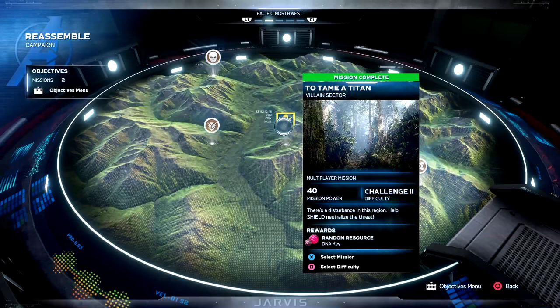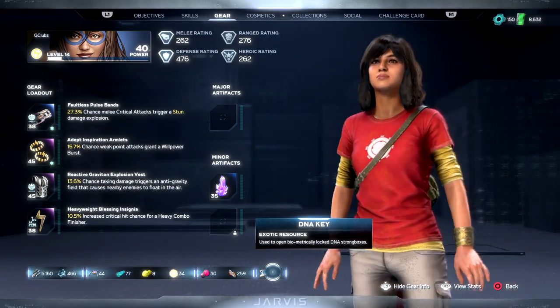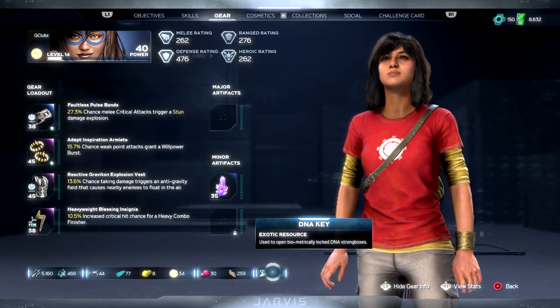The DNA key is one of the rewards you will get by finishing that mission. You don't have to look for it because it's automatically added to your inventory once you complete all your assignments. Since I don't want to spoil this mission for you, I won't go into details, but after you finish the mission, if you open your inventory, you should see that you've got a DNA Key.